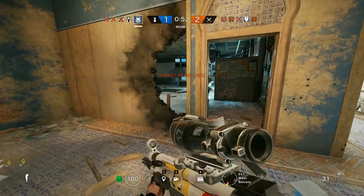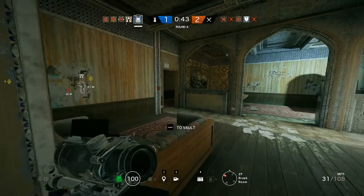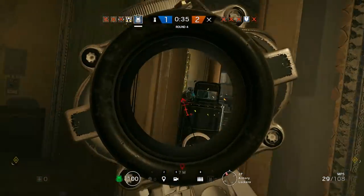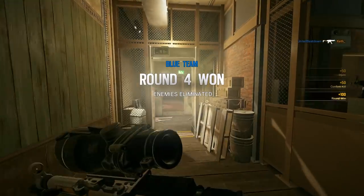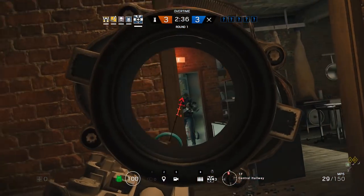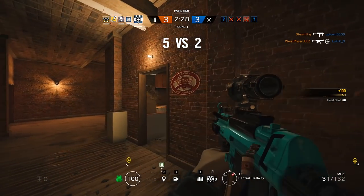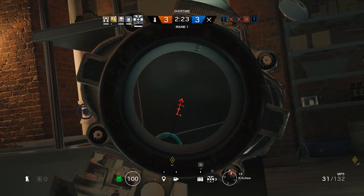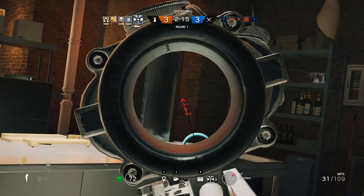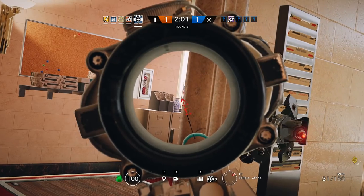Doc excels on maps where attackers can approach from below or above — sites like the Top of Canal, Kitchen on Chalet, Penthouse, and Coastline. Whenever you can get grenaded or fused directly into the objective, Doc is a viable pick. On Chalet, a basic strat consists of clearing the trophy room via the garage below or clearing the dining room from above, breaking open floors for a quick peek on defenders. Doc excels here because if somebody gets downed, it's easy to get them back in the fight. Siege is one of the first competitive games to offer vertical gameplay, which is why you see a lot of aim struggles during vertical engagements even in the Pro League.